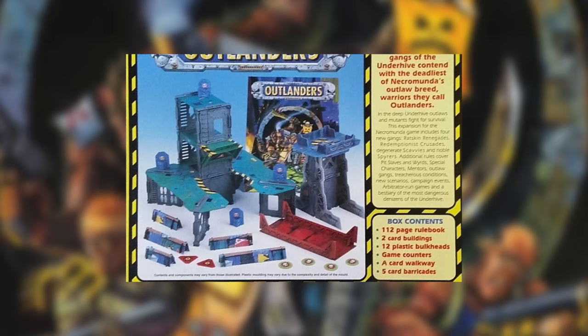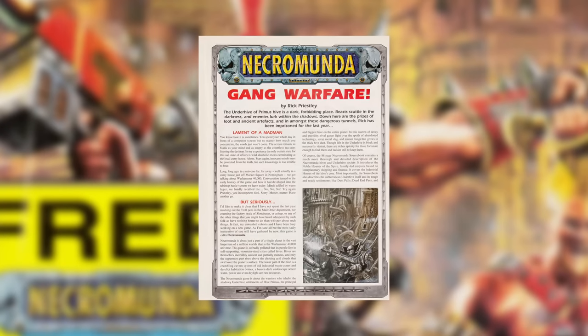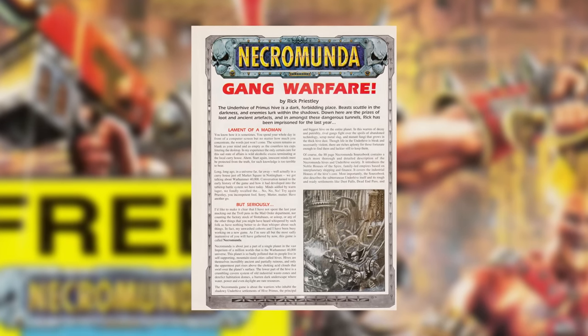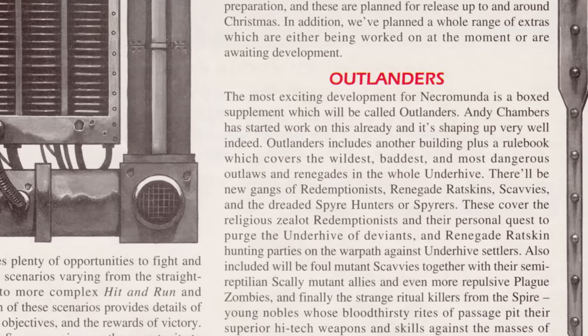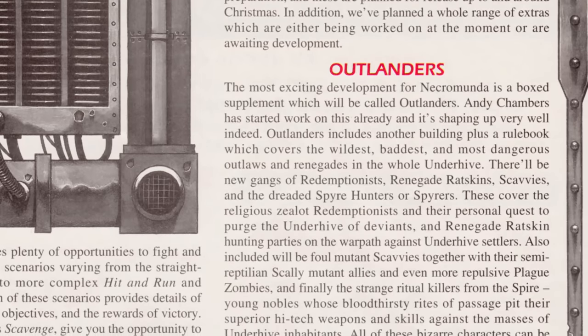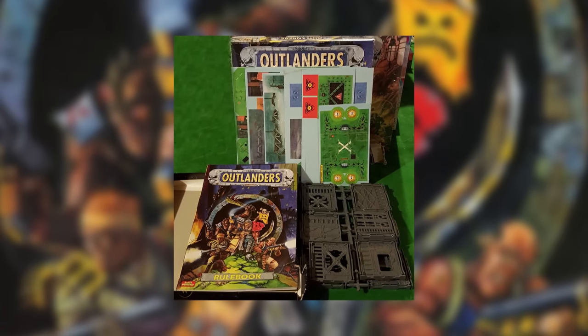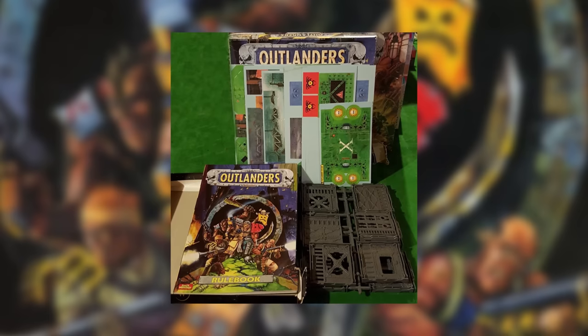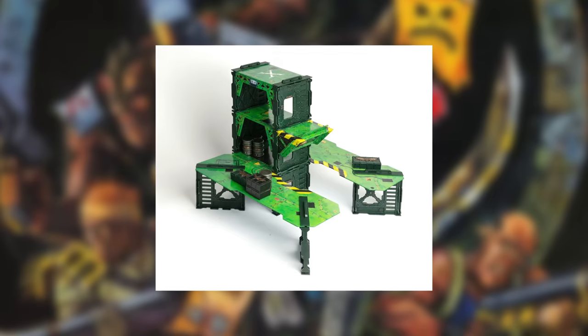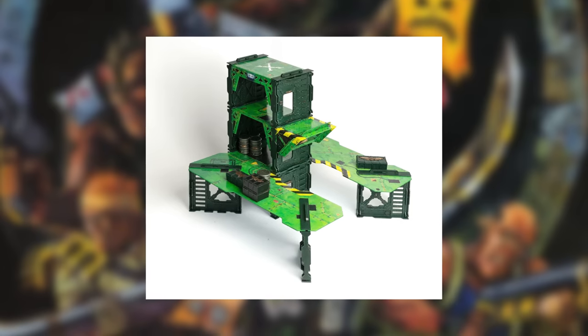Outlanders was that, but it was really tightly planned with the original Necromunda release. The very first designer's notes on the release of Necromunda in White Dwarf 190 mention what Outlanders is going to include, and it was released just five months after the main box. The set was relatively light on cards and tokens, and contained some tox markers, additional terrain pieces — one with a lift and one watchtower — and then the Outlanders rulebook. The terrain was fine, a couple of handy elements to expand your board, but it was really the book we were all after.